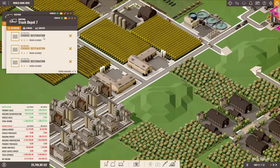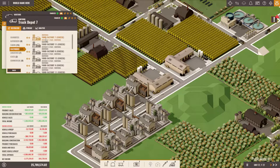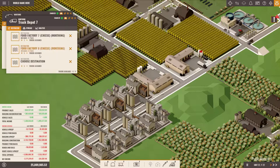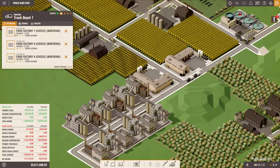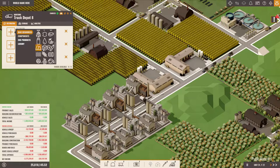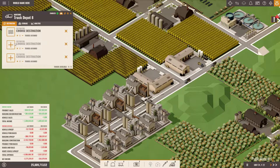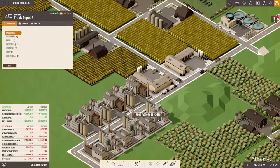We have the water and we will send to seven, eight, and nine from here — factories seven, eight, nine. And from here we will also send water to eleven, twelve...